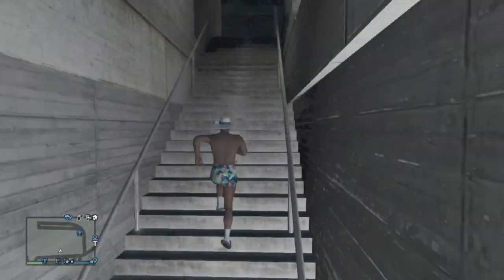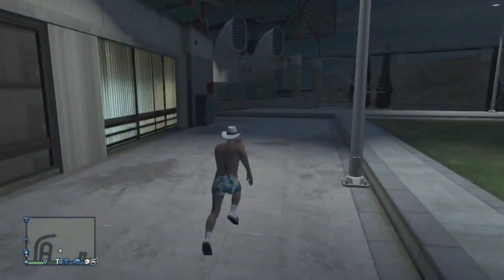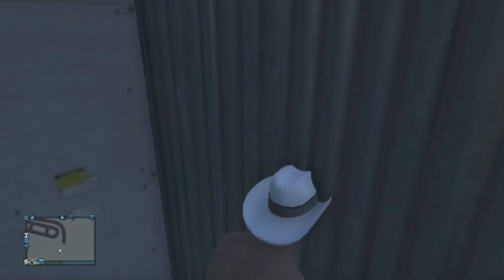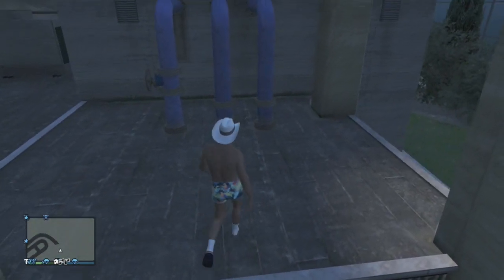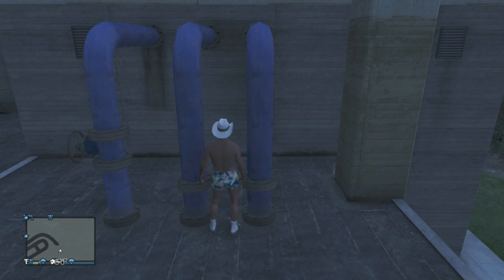When you finally get here, you're going to want to go up the stairs, past the Humane sign, and go across the courtyard so you get to the back side of the Research Lab. When you finally make your way across the courtyard, you're going to want to climb up on these vents and make your way in between these two blue poles on the far right hand side.